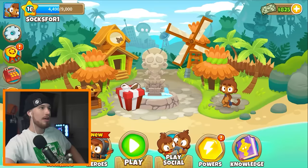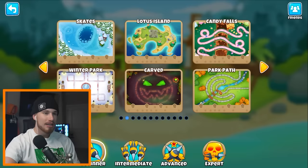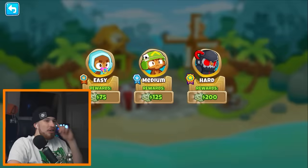Hey, at round 20 we can play together. I can unlock a new map — I'm going to go with Park's Path because it's got water and I want to try the water stuff. Should I go hard? You know what, let's try hard, I think we can do it.